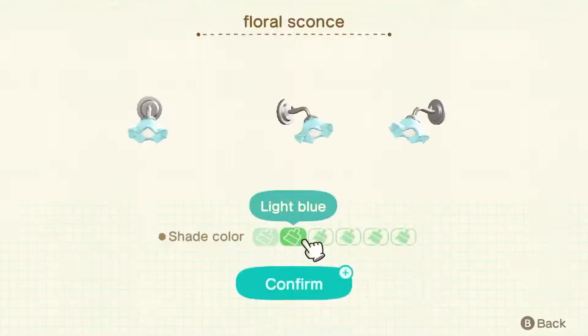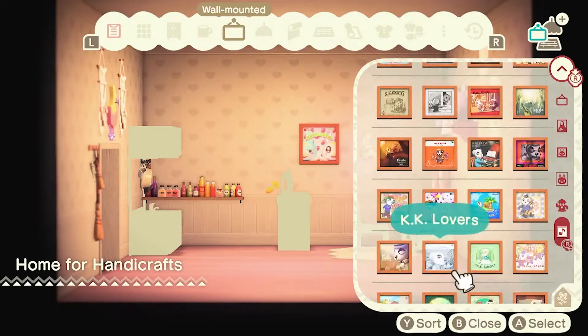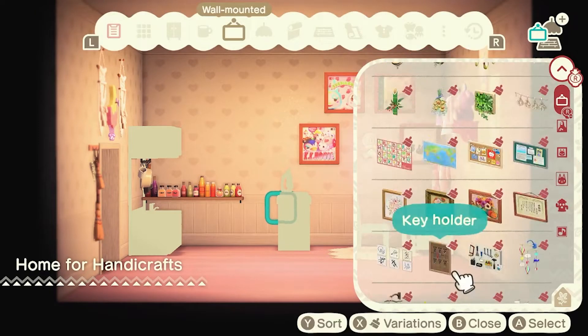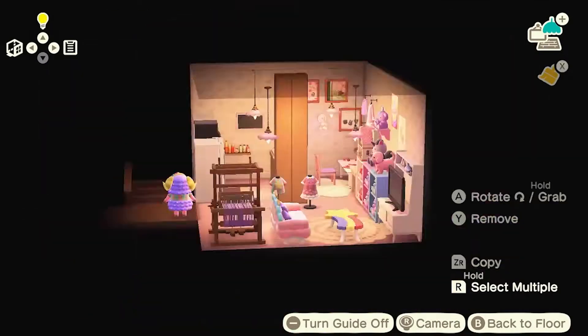On a side note, the Etoile Sanrio character poster — all the Sanrio ones come with the character and then a custom poster. The Kiki and Lala one — oh my god it is so freaking cute. It is probably the cutest poster I have ever seen.